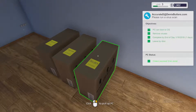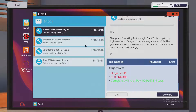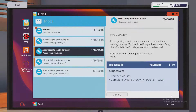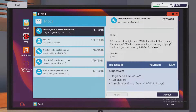Going back now — it's all green. Go back to your email, find that job, and get paid for it. There it is — virus scan. Collect — that was cheap, only $110, but easy money. You can discard it now that it's done. A new job came in: upgrade the memory, run 3DMark, and have it done in two days — seems doable.